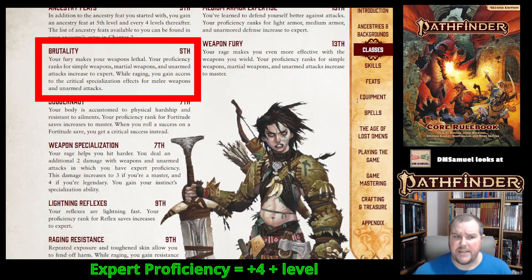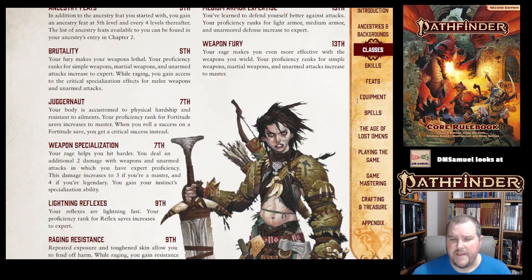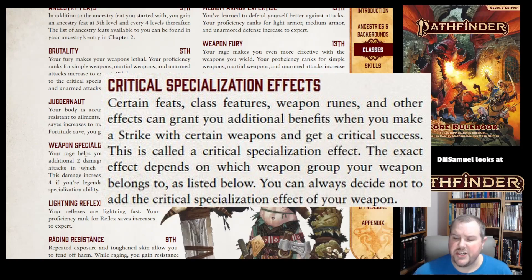While Raging, you gain access to the critical specialization effect for melee weapons and unarmed attacks. Critical specialization effects are extra abilities that trigger when you score a critical hit with certain weapons. You don't have access to that until fifth level.